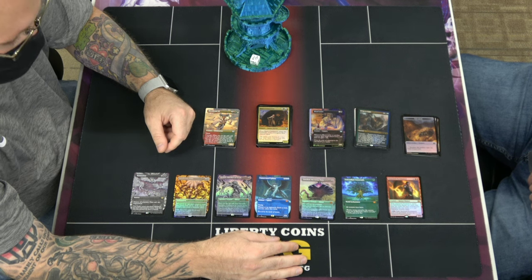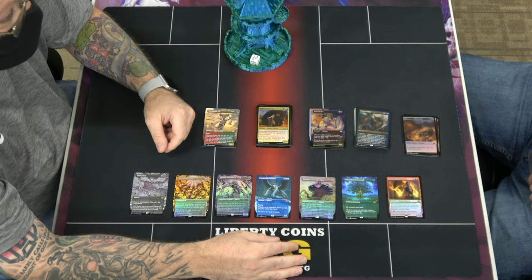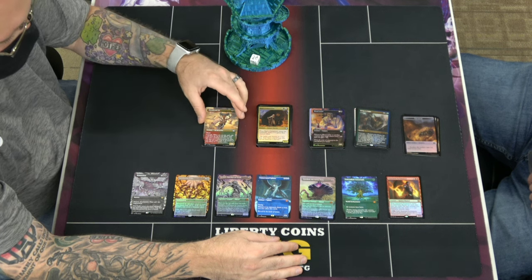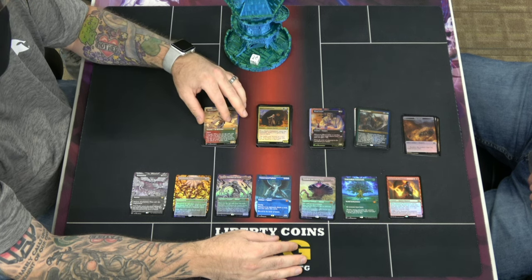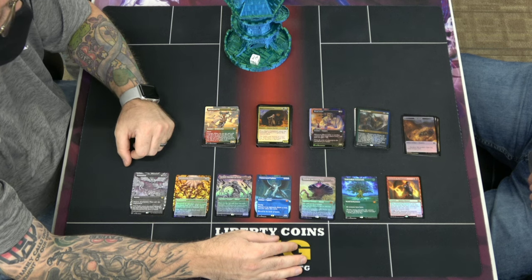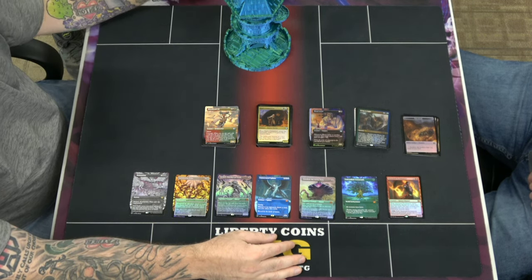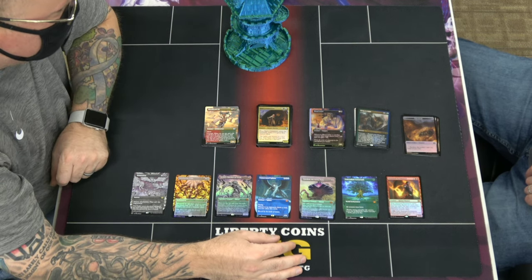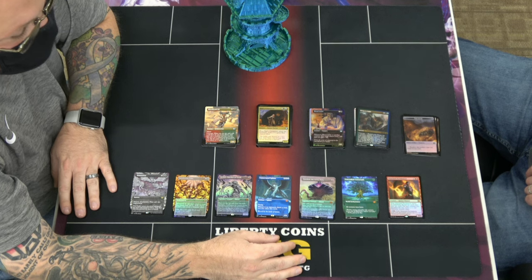I'm not too terribly upset. We'll get rid of the stuff, buy the stuff that we need, and have some cool alternates when they reprint things like Bloodbraid Elf in Standard. They're gonna do that — it would give them a reason to print this agent too. Alright everybody, I appreciate you watching, hope you have fun, and we'll see you next time.